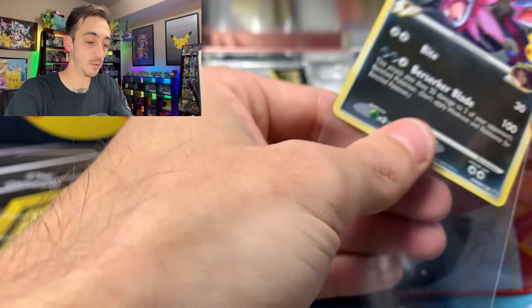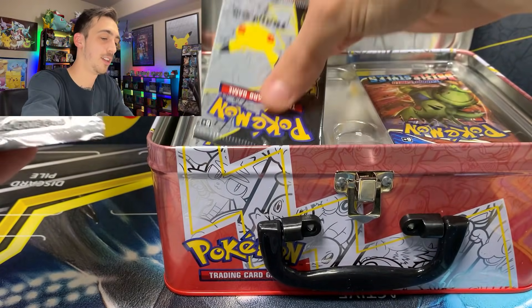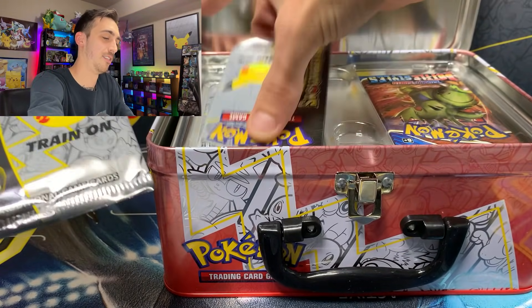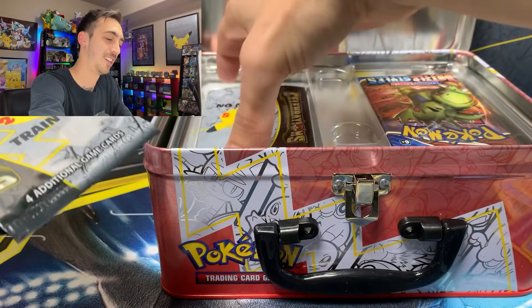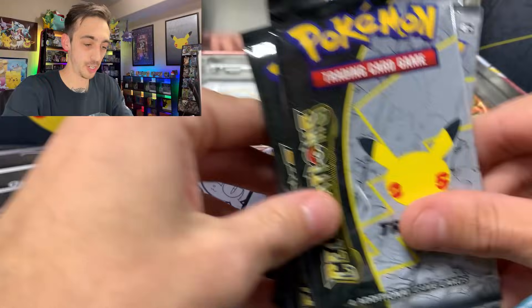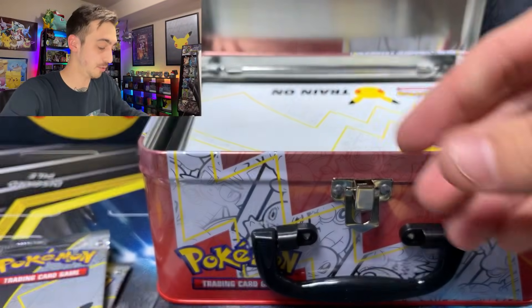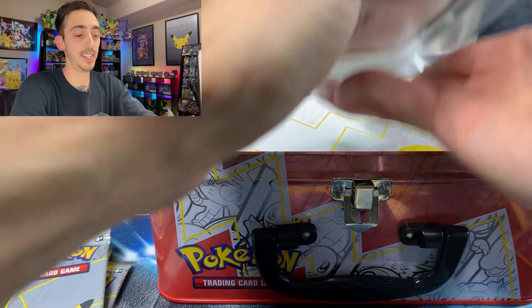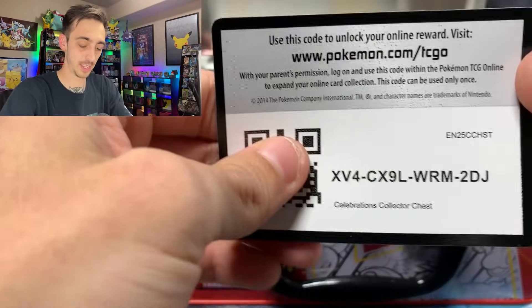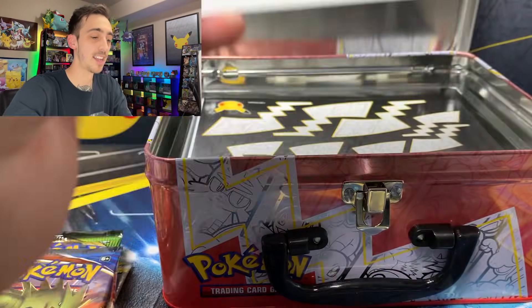Let's drop this into a sleeve and see what else is in this chest. You're going to get six packs of Celebrations, two regular packs of cards — looks like Battle Styles and Vivid Voltage, probably the same ones in all of the chests. Here's the code for you — gets you the contents of the Collector's Chest.